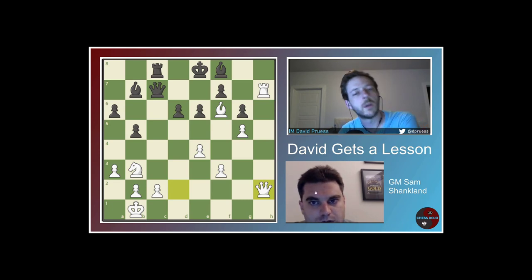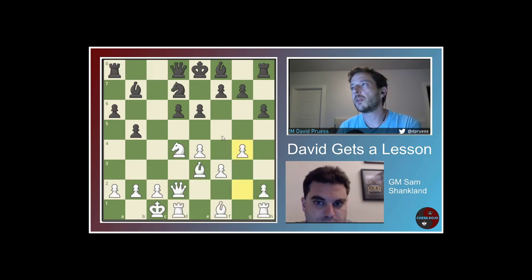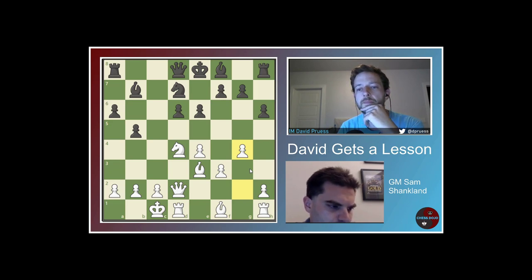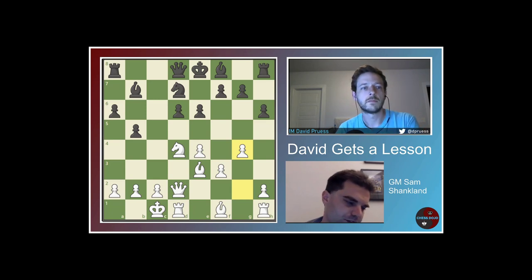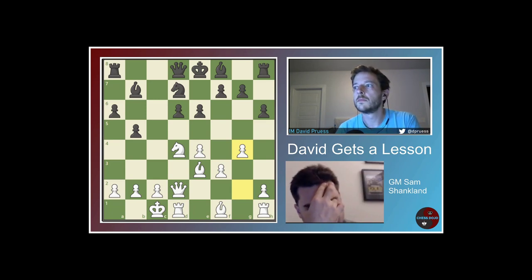That was really my problem — I kept getting this kind of position in the Rauzer and I thought it was a good position, but I didn't really know how to play it well for some reason. Yeah, the Rauzer's actually a tough position to handle from the White side — I don't think it's very good for Black, but practically there's some value. The big points from this game: I think Knight e2 to d4 was mistimed at this particular juncture — it's better to just start throwing G4. For Black, he was playing well up to Knight e5 — once he played Knight e5 it's very out of place for what he's trying to accomplish. And for you, Knight b3 was the way to go.